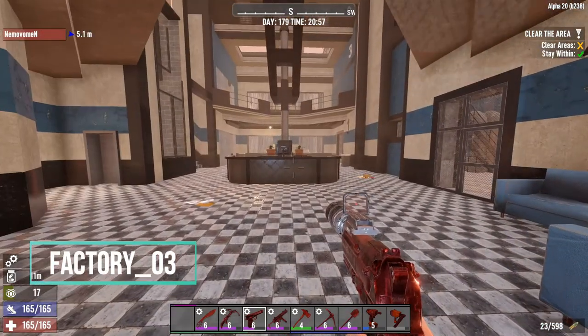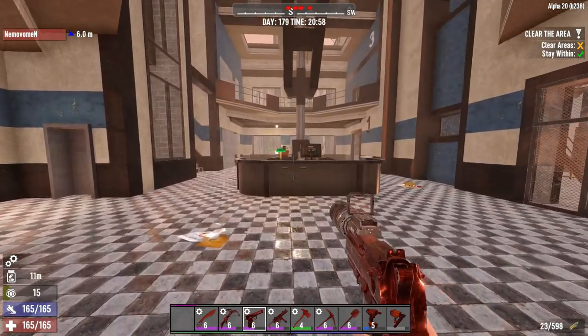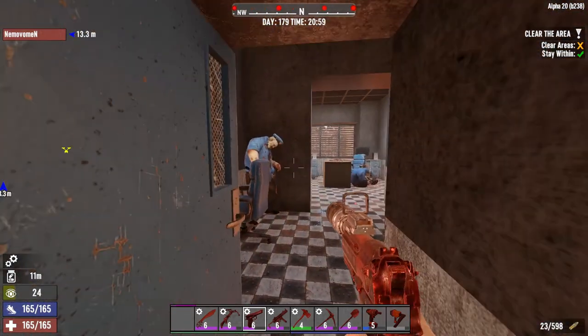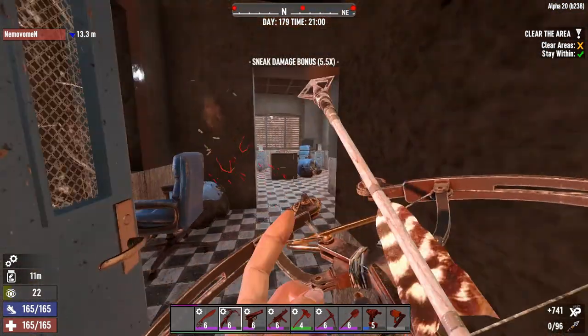The first room of this factory already has a lot of zombies, so non-stealth builds should be careful. For stealth build, I usually start from the left side.